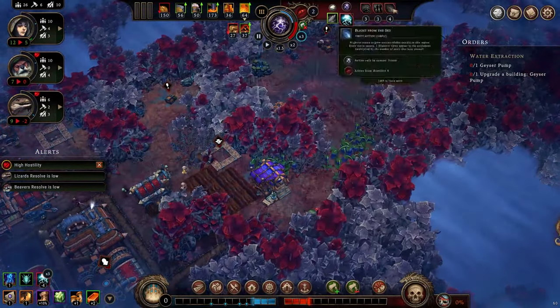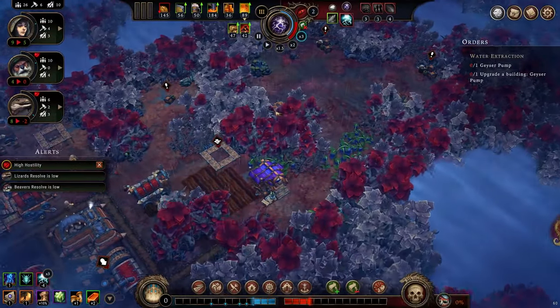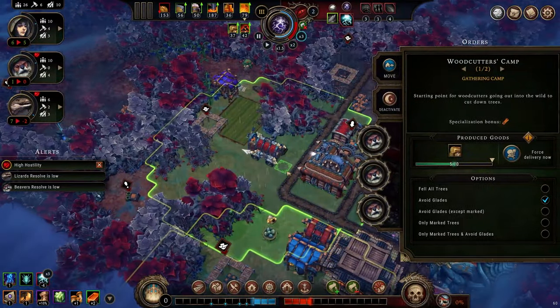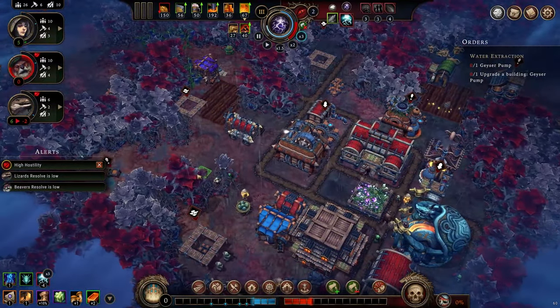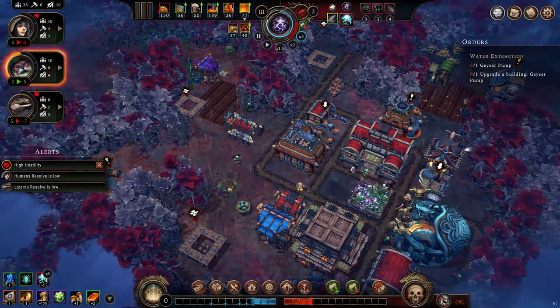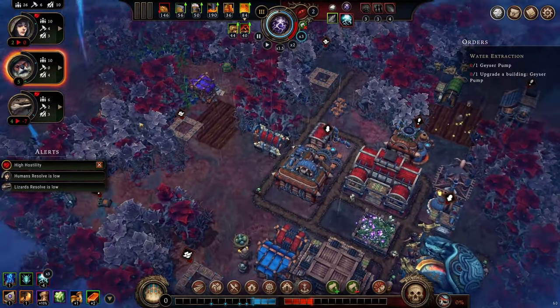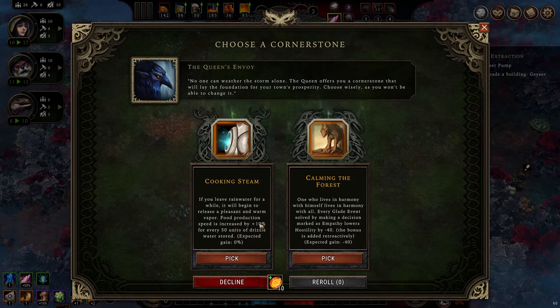All my big negative events happen at hostility three, so I'm okay sitting at two for a while. I actually don't have to fire my woodworkers at all. Food production is increased by 10% for every 50 units of drizzle water stored — and we just got a drizzle geyser with a pump — so we'll go ahead and pick that cornerstone.